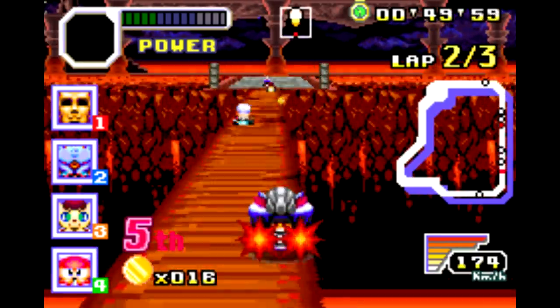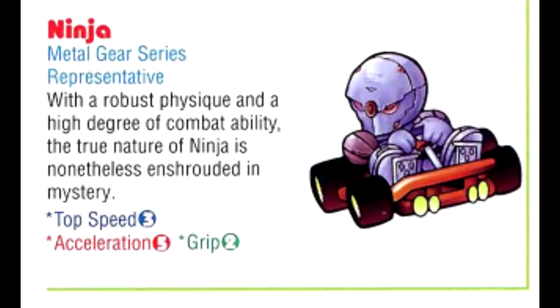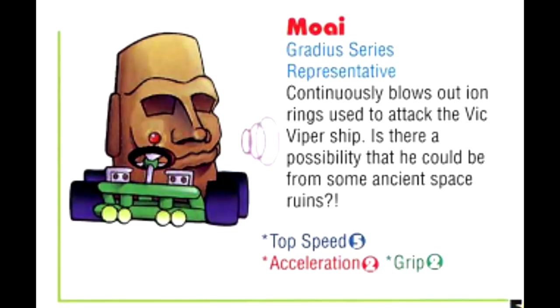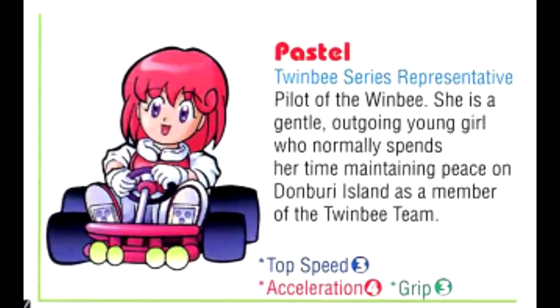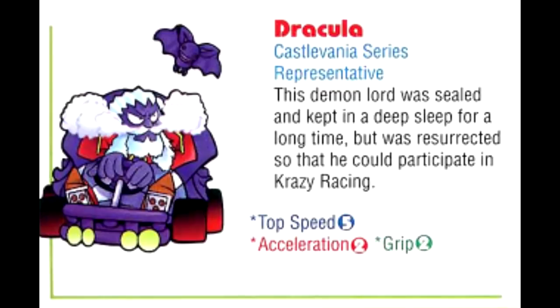Eight to start out with, but four that you can unlock. There's Goemon, Takosuke the Octopus Thing from Parodius, Grayfox from Metal Gear Solid, Moai the Easter Island Head Thing from Gradius, Pastel from Twinbee, Powerpuru-kun from Konami's Japanese Baseball Series, Nyami from Poppin' Music, and Dracula from Castlevania.